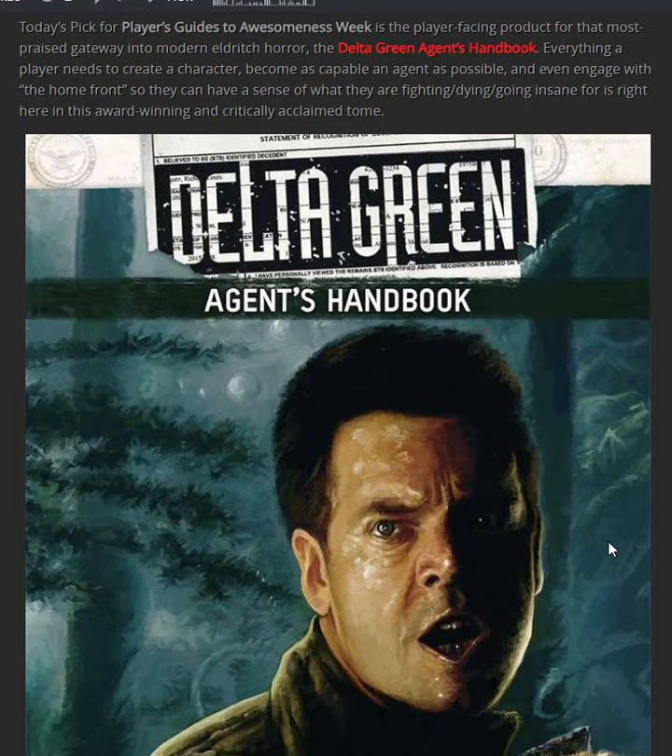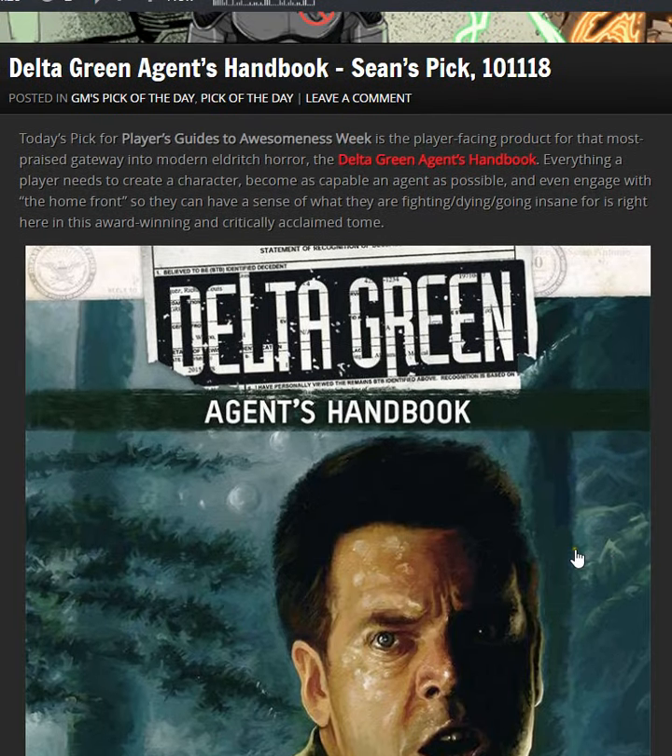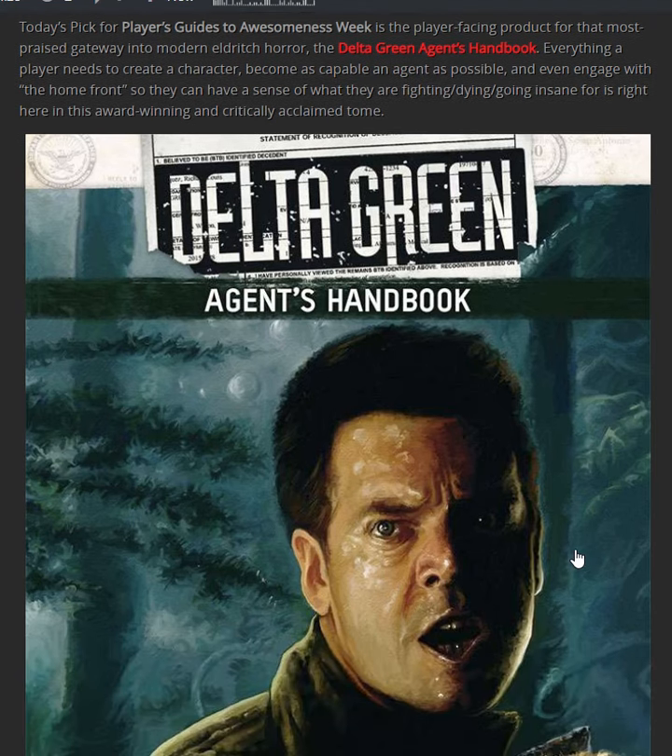The next day, which was Thursday: Delta Green Agent's Handbook. Today's pick for the Player's Guide to Awesomeness Week is the player-facing product for that most-praised gateway into modern Eldritch horror, the Delta Green Agent's Handbook. Everything a player needs to create a character, become as capable an agent as possible, and even engage with the home front so they can have a sense of what they're fighting for, dying for, or going insane for — it's right here in this award-winning and critically acclaimed tome. This is definitely one picked out of respect; this is not a game I would ever play. Delta Green goes very dark and very horrific, but everyone I know really loves and enjoys this setting if they're a horror games fan, so this is something to check out.